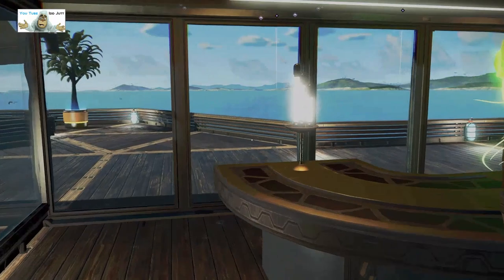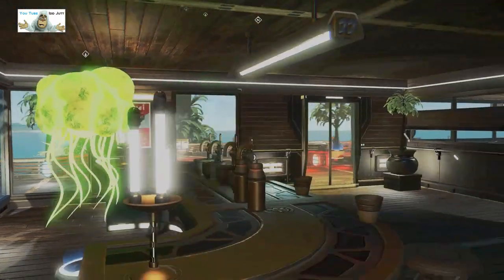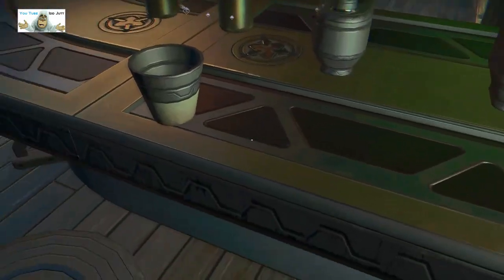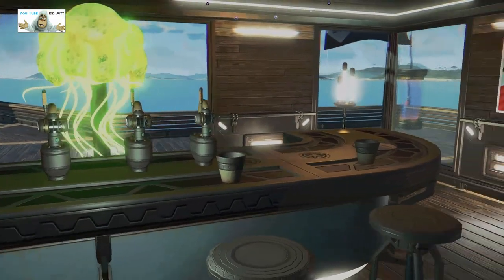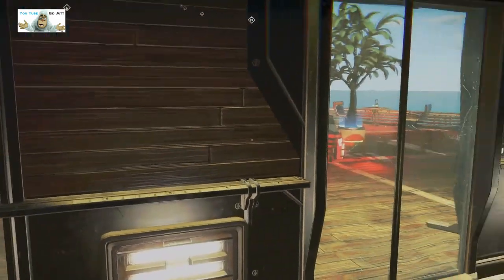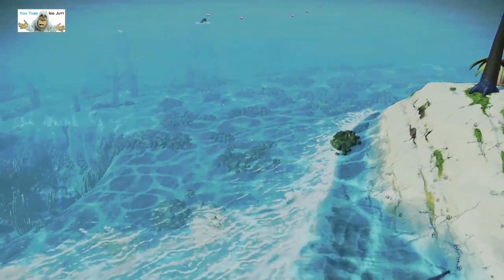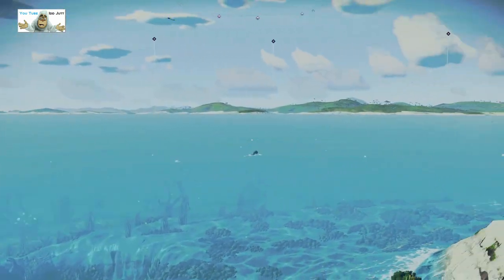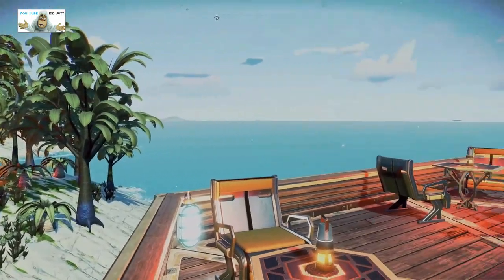We've got a bar — the inevitable bar. With a snot bogey barman who's not doing his job. My glass is empty. Swine. Pumps. Out here is the seating area, so you can take your empty drink and sit out here with nothing. Blue sky, blue water — not a bad planet.